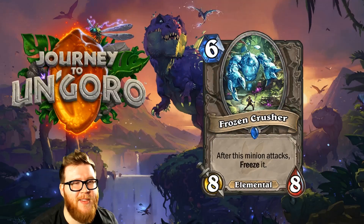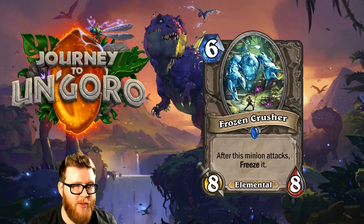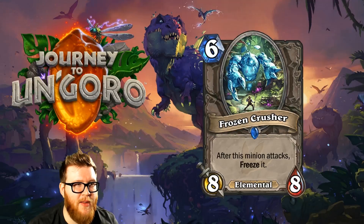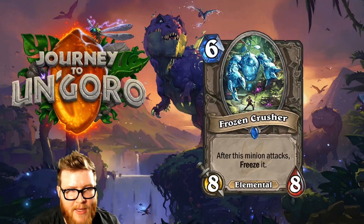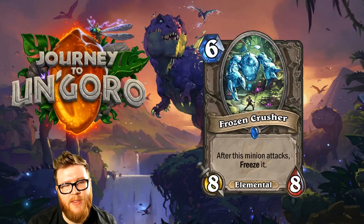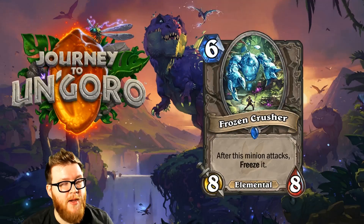Moving on to another card that won't be played — Frozen Crusher, a new 6-mana 8-8 Elemental. After this minion attacks, it freezes itself, so it attacks every other turn. Any minion that can only attack every other turn feels very bad — you're giving your opponent opportunities to completely ignore it. Theoretically you could silence the freeze off in a silence deck, but there are better cards for that and I don't think that deck is viable. Frozen Crusher feels like a throwaway. Everybody would just rather run Mountain Giant, and being an Elemental isn't enough of an upside.